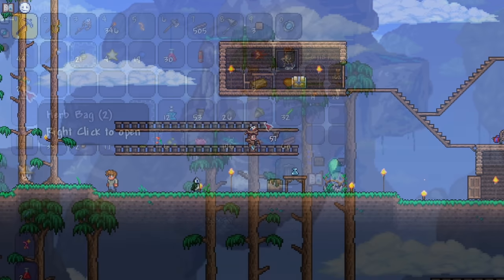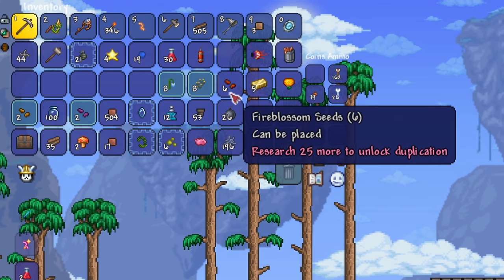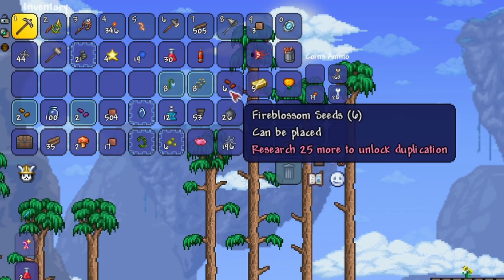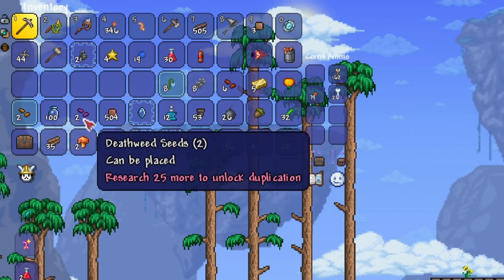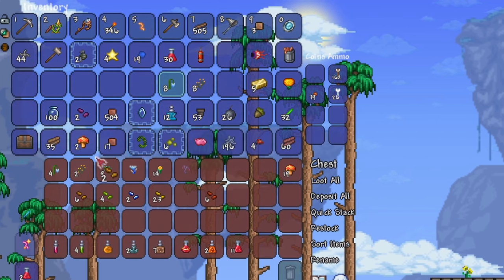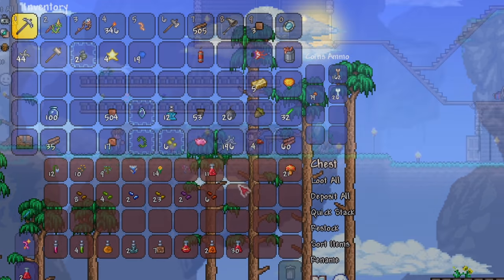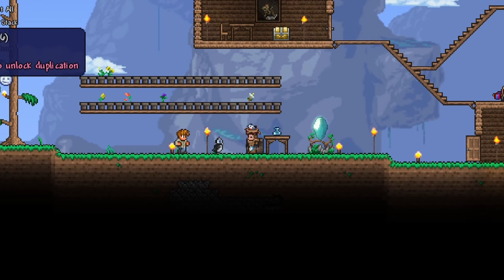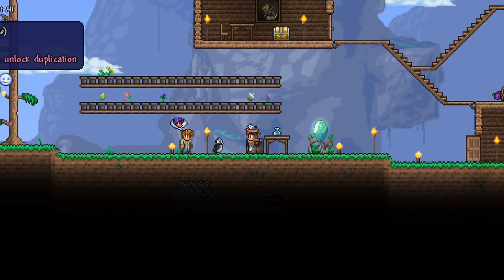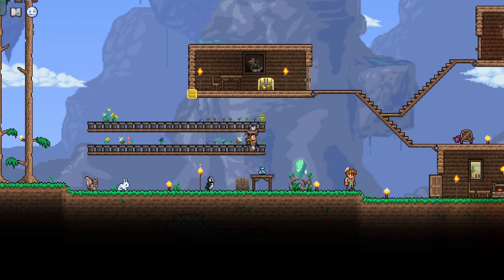From our exploration, we managed to find two herb bags as well, so let's open them. We got fire blossom and deathweed seeds as well — those are a little rarer and harder to get at this point of the game. We will need the fire blossom for mining hellstone later on. I like organizing the herbs and seeds in a proper chest, so that when I want to craft something, I can simply open the chest and everything will be available to be crafted. To plant them, just grab the seeds and click over the clay pot. After some time, the herbs will grow and you'll be able to harvest and replant them.